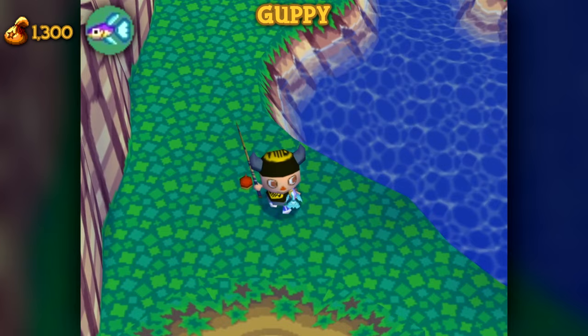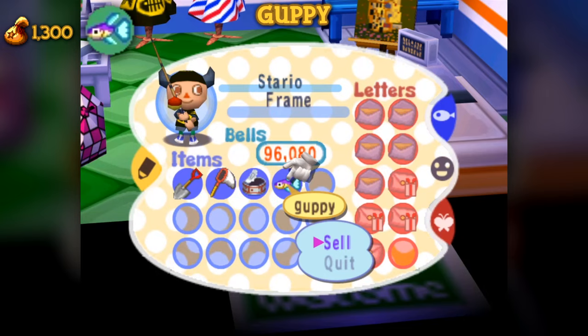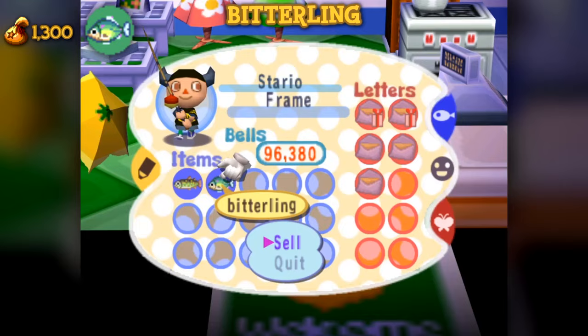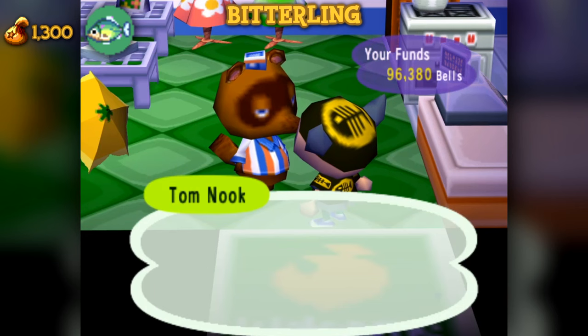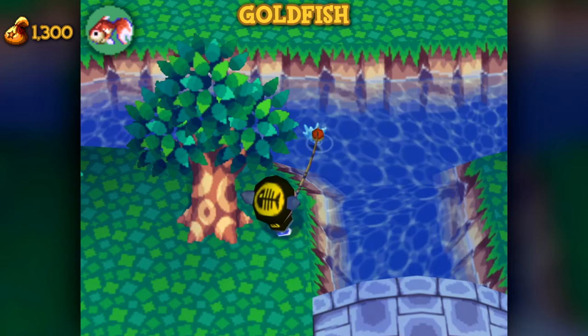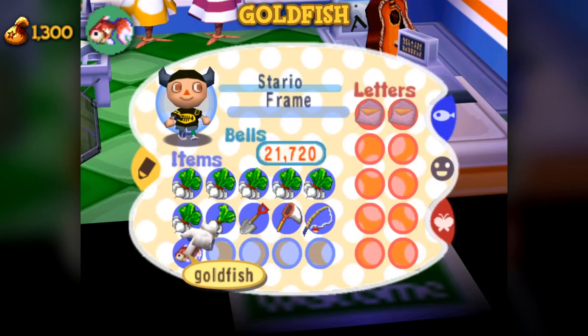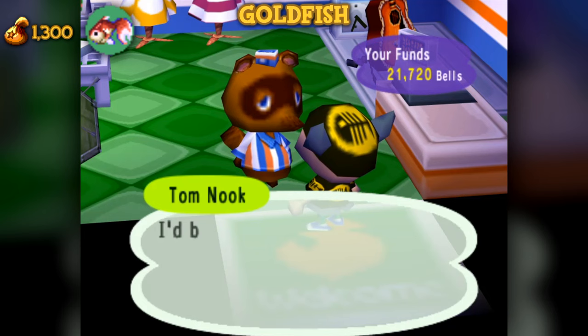The guppy is available between April and November from 9am to 4pm in the river. I've found them very hard to find later into the year, but in earlier months like April, they are not common, but easier to come by. They have a shadow size of 1. The bitterling is available between December and February at any time of day in the river, with a shadow size of 1. Goldfish are available year-round at any time of day. They're found in the river and have a shadow size of 1. Consider yourself lucky if you catch one, as they are the first of many rare fish in the game.